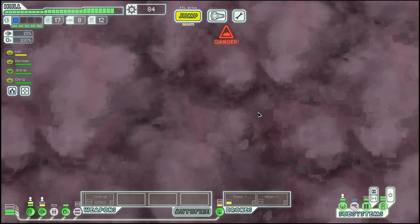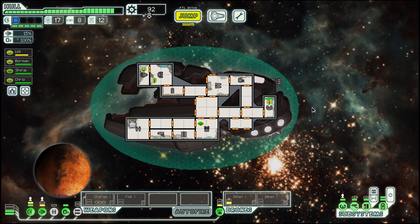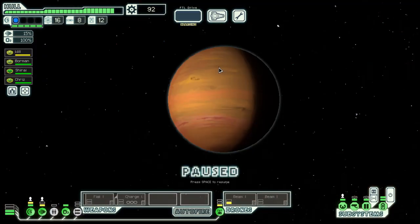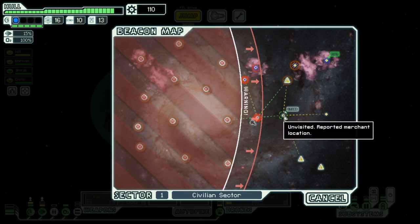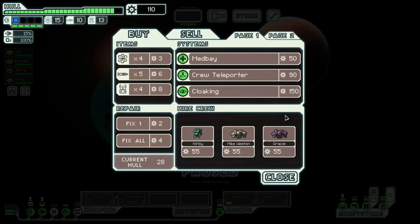Where we find a flak gun, which is a great weapon. But let's go to the distress anyway. Pirate ship trapped in an asteroid belt — as we have a beam drone, we get this blue option, so let's take it. Gives us a bit more scrap. Usually the blue options are the ones to take, not always, but most of the time.